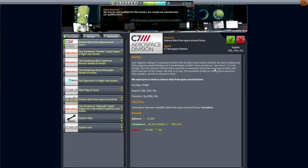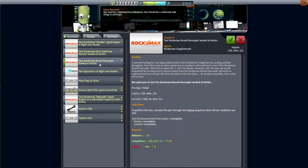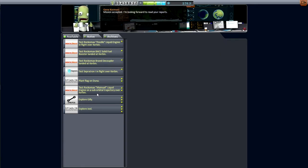We don't really have an EVE contract specifically, though there's an explore Gilly one. I noticed that we have a contract for science data from space around Duna — we're doing that already, so we might as well pick that up. We've already got science data from space around Ike too. I get focused on this whole 'plant a flag on Duna' thing — the failure penalty is not too bad, and we've got a long duration on it. But anyway, pick up the science data from around Ike first.